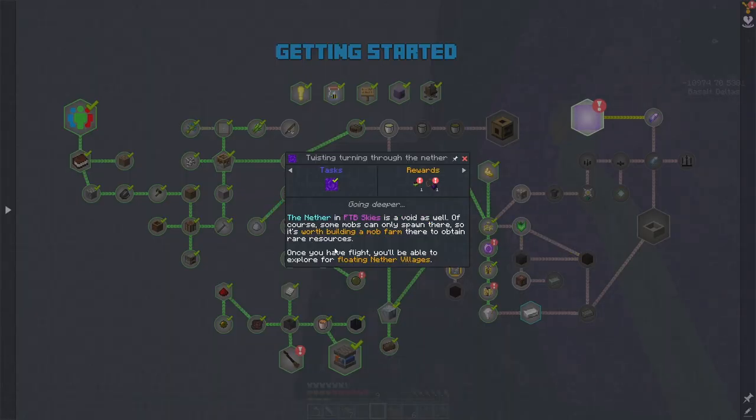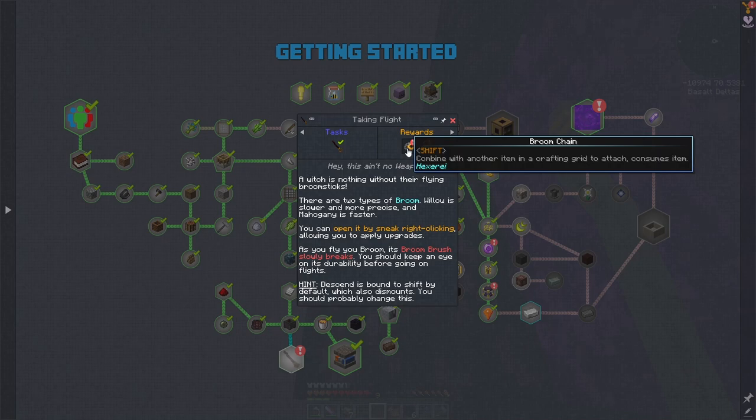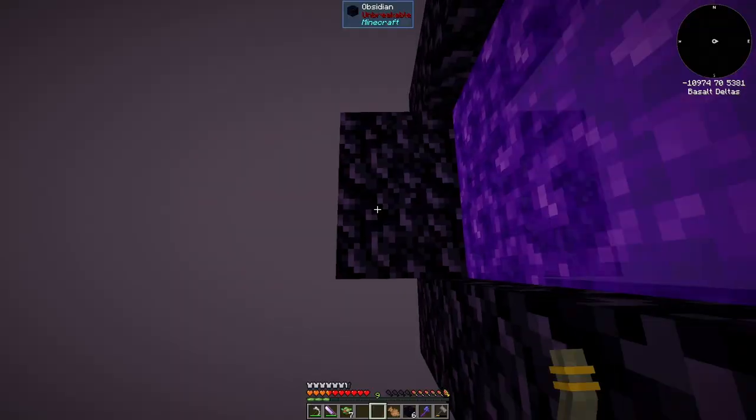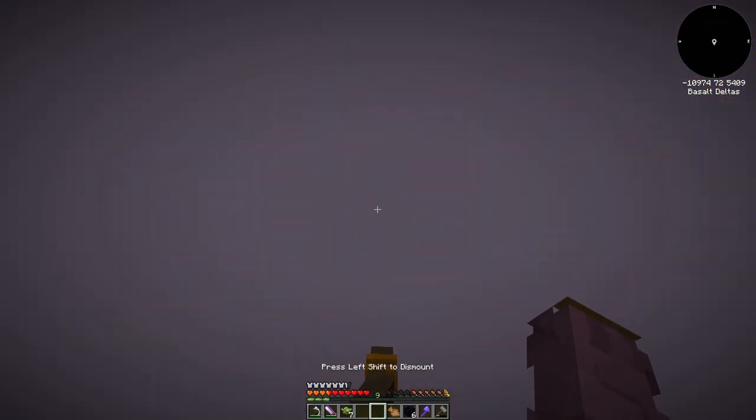As you see in the quest book, once you have flight you'll be able to explore the floating nether villages. And while this broom is the best way of getting flight, we have ourselves flight and we can go explore the nether. So if I find myself a village I will bring you back once I'm there.